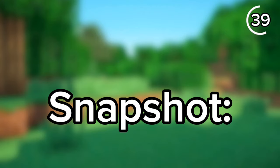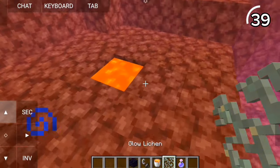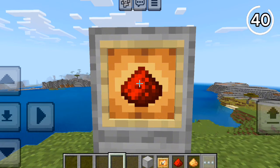You probably know you can't place water in the Nether, but there used to be a way. In snapshot 21w03a, by placing glow lichen next to lava it would convert into water — though this was sadly just a glitch.